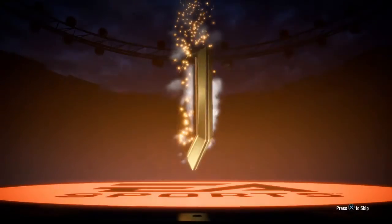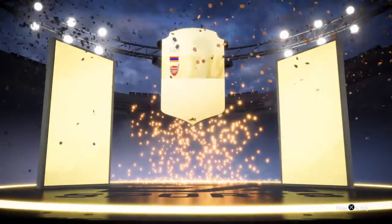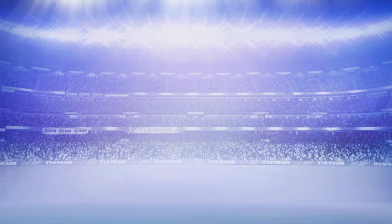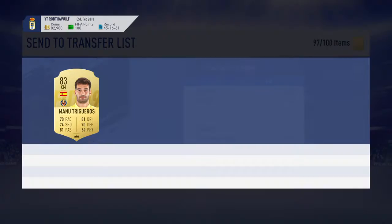No walkout. Out of all the packs I got, I got no walkouts in these. I got miktarion back — 84-rated miktarion back, who I used in the SBCs — and a william carvalho and a manu trigueros. This is a really good pack.